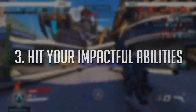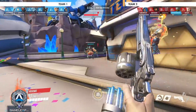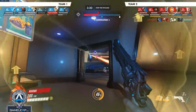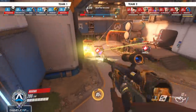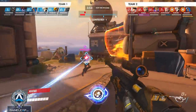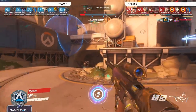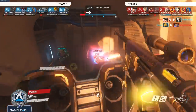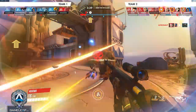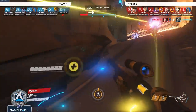The last thing is: hit your impactful abilities. Whatever character you are — if you hit your abilities, you'll need less peel and you'll give teammates more time to peel for you. Hit your Flashbang, hit your Sleep Dart, boop enemies out. If you consistently miss your Sleep Dart on a Wrecking Ball or your Flashbang on a Tracer, you could get bailed out with peel, but often people won't peel for you — and realistically, you could have done something to help yourself.